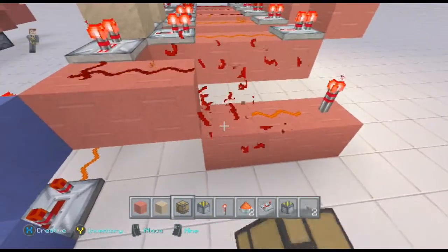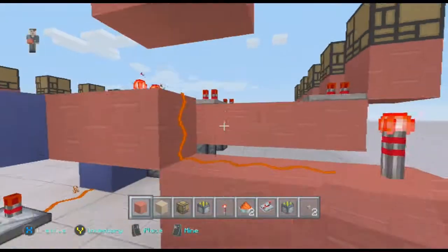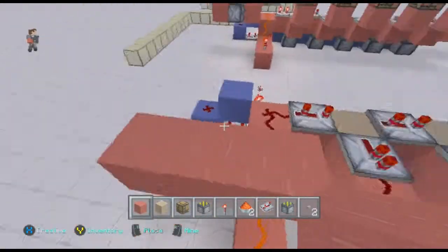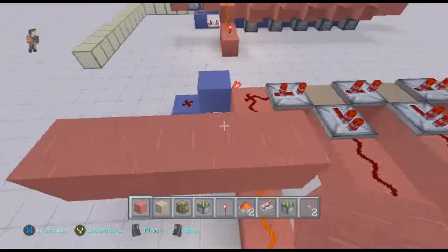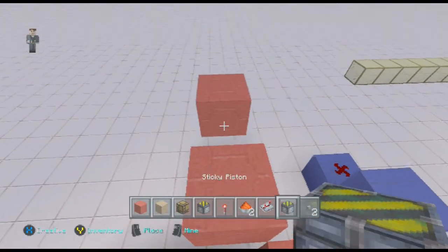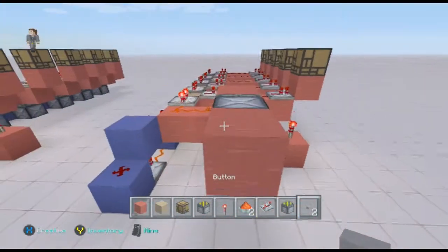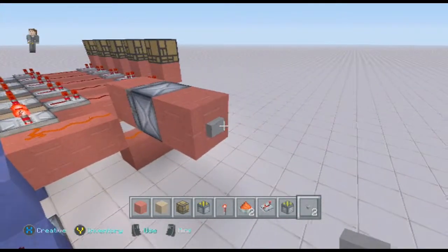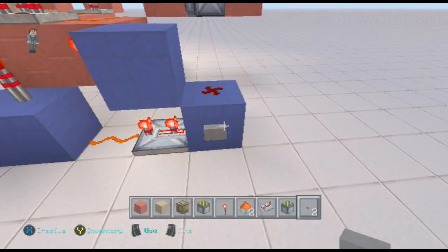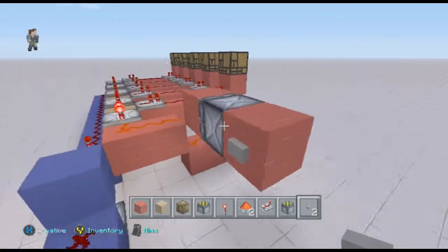Now we're going to build the reset. You're going to want it right up here. Bring it like that — see how it resets it. Build four out from that, cut this first one out, go in between the middle of them with your sticky piston like so. This becomes your reset — press it, pops in. Press a couple times: one, two — and then boom, it resets the signal.